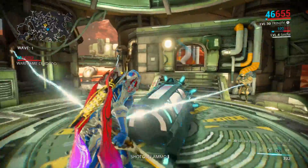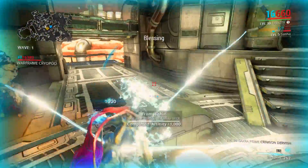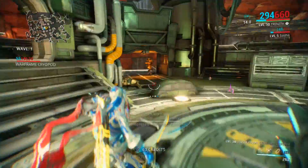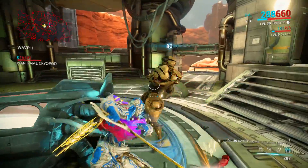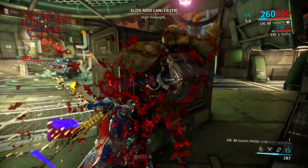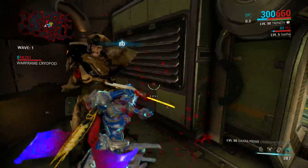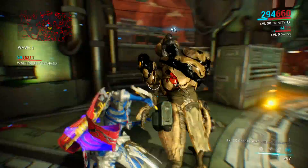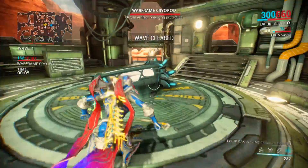I actually prefer the Mercury tile set because it's so enclosed — it's good for farming resources and has a pretty cool cave system design. Wave one complete. Next up is Sharpless, a mobile defense against the Grineer with levels ranging from 18 to 20. We're going to wrap around here and complete these two, then save the dark sector for toward the end of the planet.